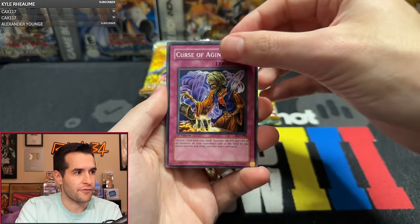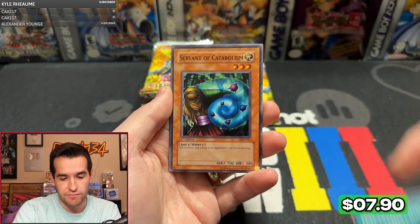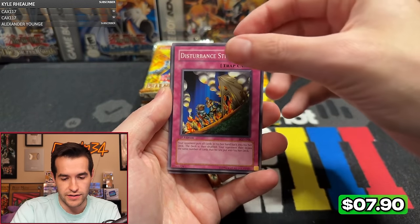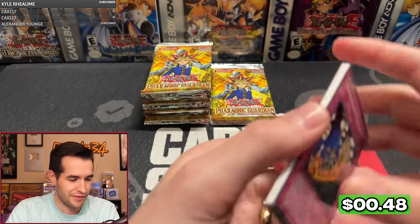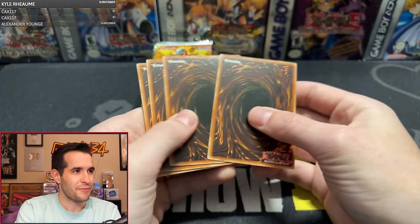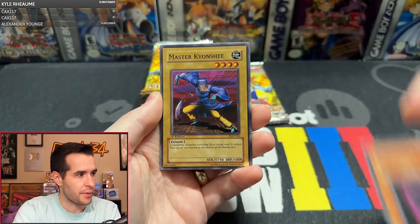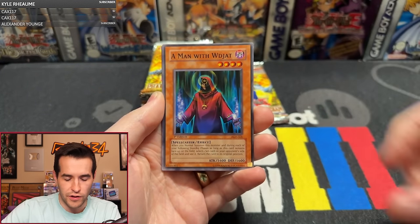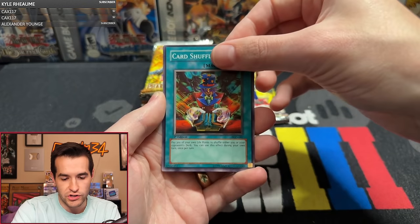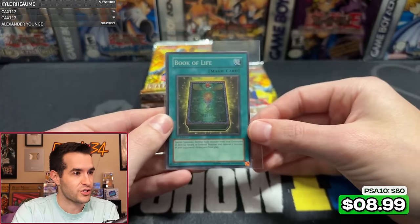Next pack: Curse of Aging, Yomi Ship, Cobraman, Giant Axe Mummy. Metamorphosis — haven't seen one of those in a while with Catabolism. I think I see something back there... I see a Winged Sage Falcos. Never mind, I take it back, that was nothing. We have pulled two of the same Supers so far. Pharaonic Guardian not exactly overperforming right here. Needle Wall, Reasoning, Catabolism Omen, Master Kianchi, Owl of Luck, Man with the Widgets, Cavazalls, Car Shovel, and Book of Life — that's a pretty good super. Book of Life super — super solid for Zombies. Three supers so far, no Ultras, no Secret yet.